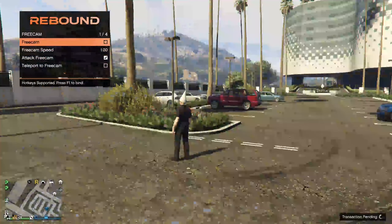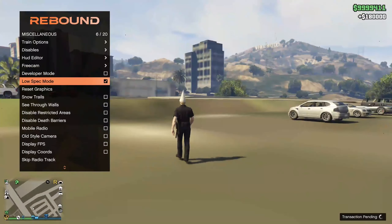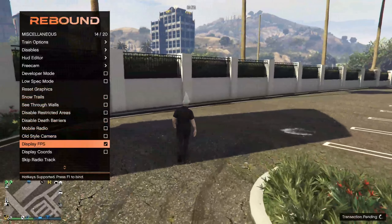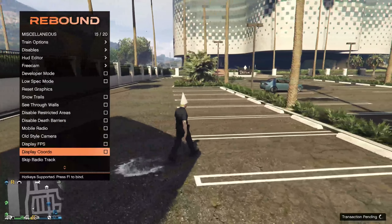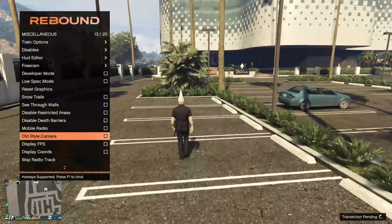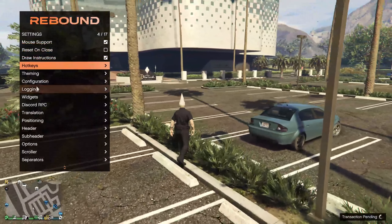Coming down to miscellaneous — you can drive the train, spawn a train, drive train. Looks like I'm not near a train so it won't work. You got your hood editor, free cam if you want to make a thumbnail. Attack free cam — that's like the little arrow thing. Developer mode, low spec mode.